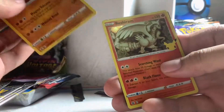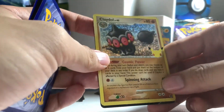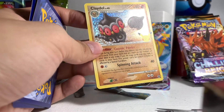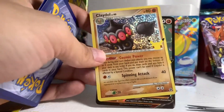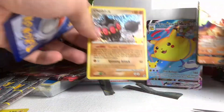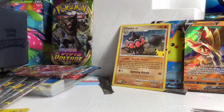We got Groudon, Reshiram — whoa, our first Claydo finally! We've got our Claydo here, let's adjust the light. So Claydo is here, nice. And we've got Zamazenta V. We've got three cards already — great Claydo there.